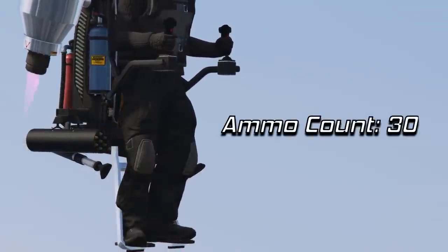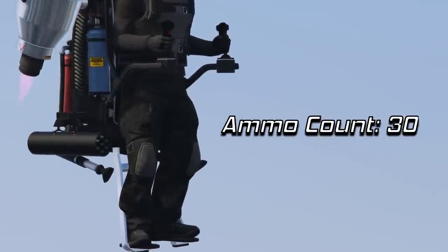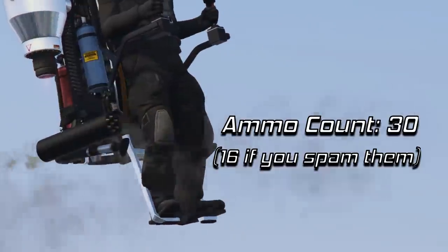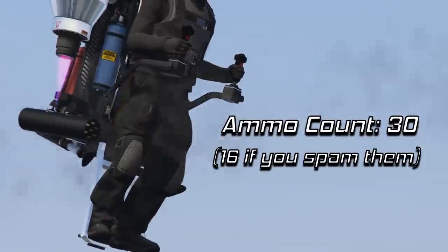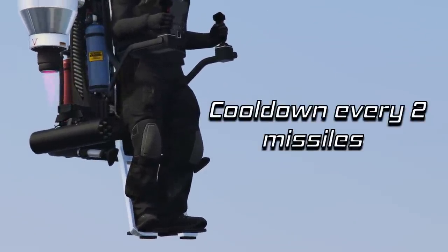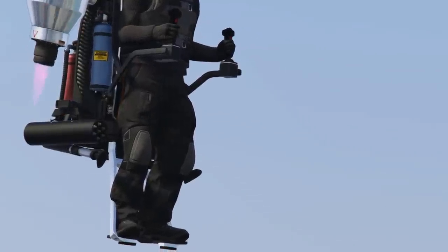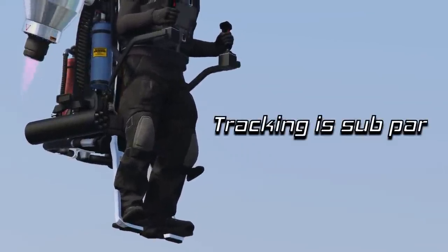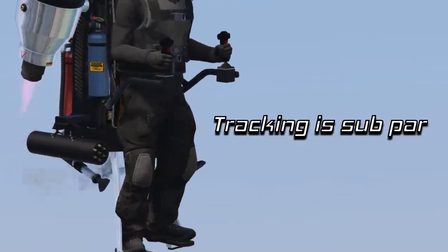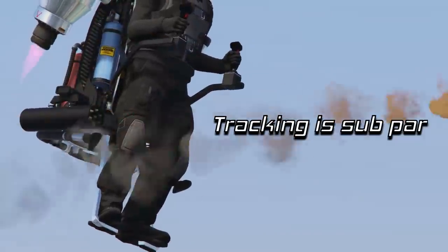First, the ammo count: you have a total of 30 missiles at your disposal before having to restock. However, there is a bug in the game that will limit the missile count down to 16 if you constantly spam the A or X button to fire them, so just make sure to cool it on the spam. The good thing is that you cannot really spam them because there is a short cooldown between every two missiles you fire — identical to how missiles of the Laser, Hydra, and Buzzard work. The tracking on the Thruster missiles is not very good either. It's similar to the Laser, Hydra, or Buzzard missiles, so I do not recommend this vehicle for air-to-air combat, as the missiles are really easy to dodge for anyone remotely aware of how to fly an aircraft.